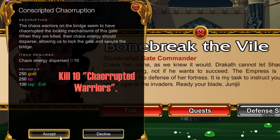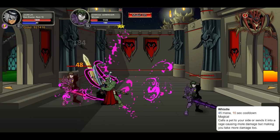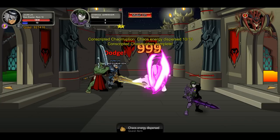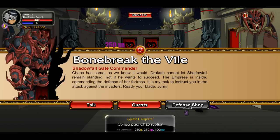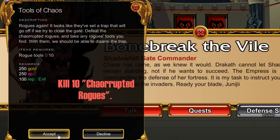Next quest is killing ten corrupted warriors. Head right until you see corrupted warriors — there's corrupted warriors right there. Kill ten of them, takes a little while. There we go, turn in.